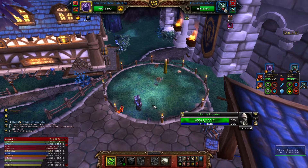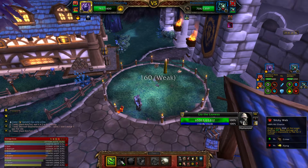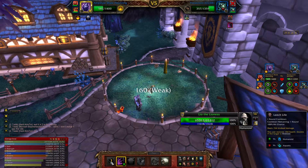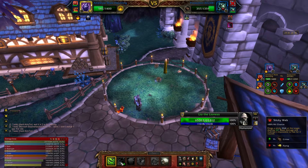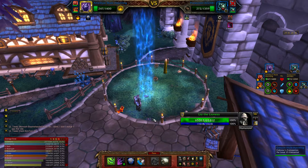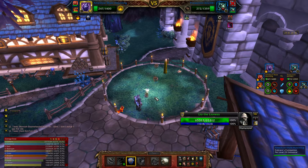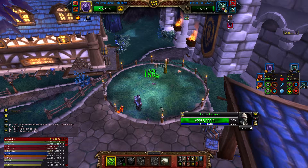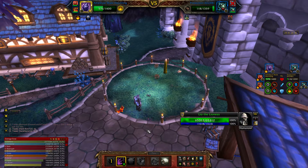Continue with Leech Life, Sticky Web, Leech Life, and Sticky Web. That should take him down, but he'll come back because he's a mechanical and do a really big attack — might even kill me if it crits. At that point he has to recharge for two turns, so use Sticky Web, then Leech Life for some heals, and another Sticky Web to finish him off.